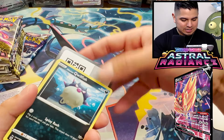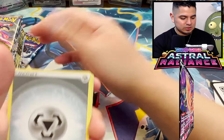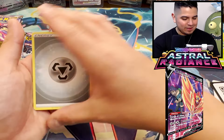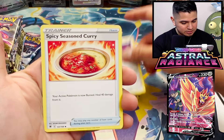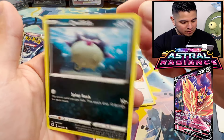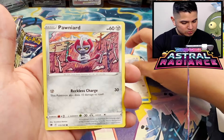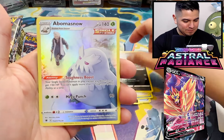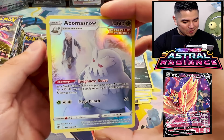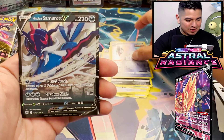Astral Radiance codes do exist, but not in every pack apparently. Gapjaw Bog, Magneton, Spicy Season Curry, Hisuian Qwilfish, Oshawott, what up Hoothoot? Ponyta, what are you doing my guy? Poochyena. We got our first trainer card - Abomasnow. And the next card is the Samurott. We got a double banger right here.